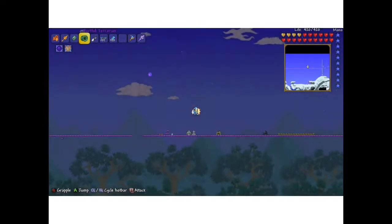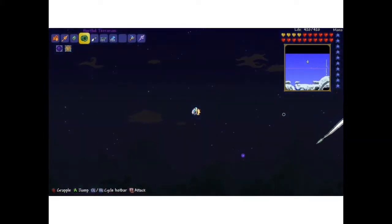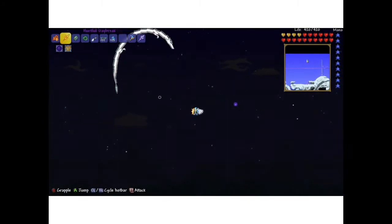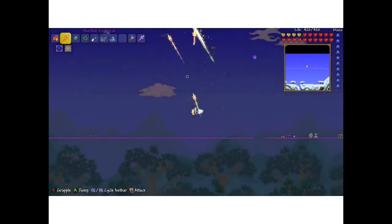Okay, a Worvian decided to finally appear. Here's what a Worvian looks like in Tyria — you guys have never seen a Worvian. So you kill the Worvian, and he'll drop the Souls of Flight.